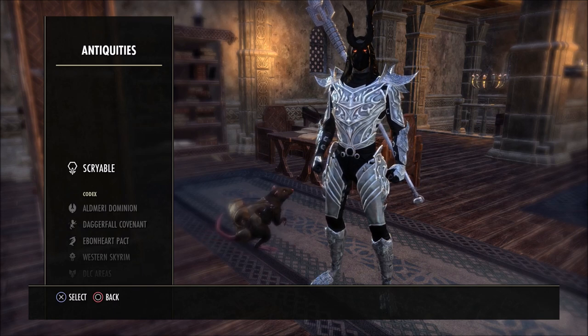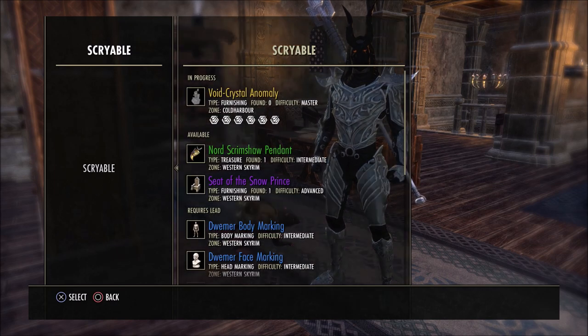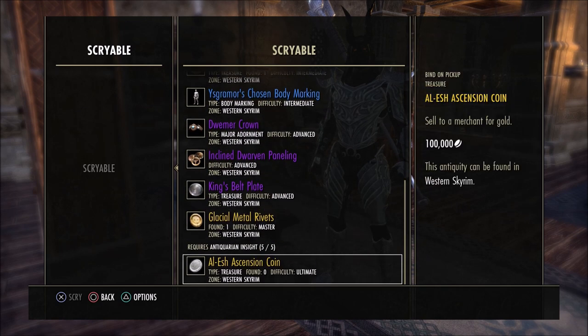There are a lot of things that you will get treasure-wise while scrying, while digging things up, throughout your adventures with antiquities. But there is one thing that you will get, as you can see here in the list, that does sell for a hundred thousand gold to a merchant. This is a coin that you get, and there's a few things you have to do to be able to get to this point. I'm going to let everyone know really quickly how you do this, because I know there's been a lot of questions online — people have heard about this coin but they're not quite sure how to get it.